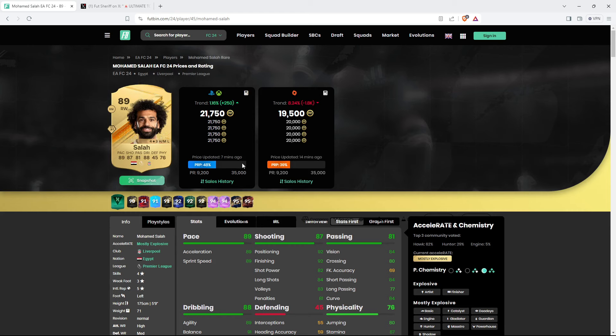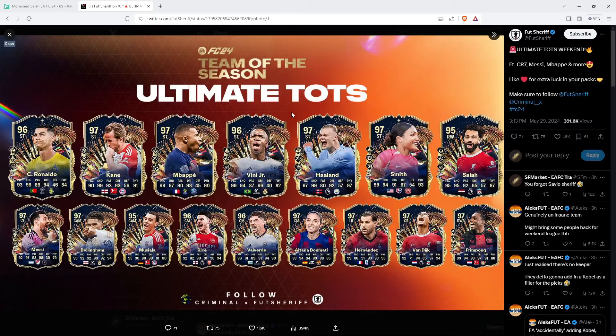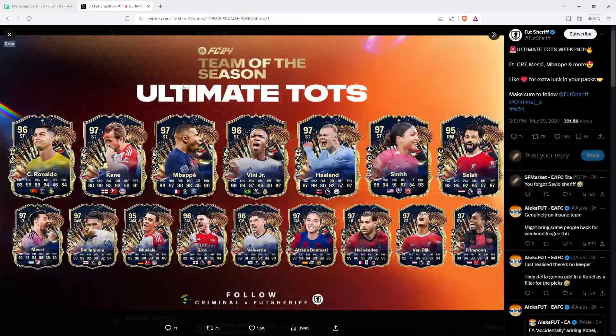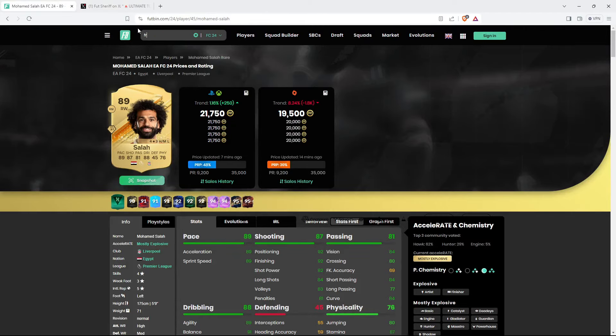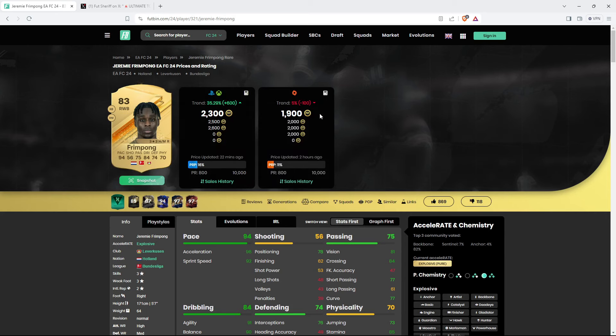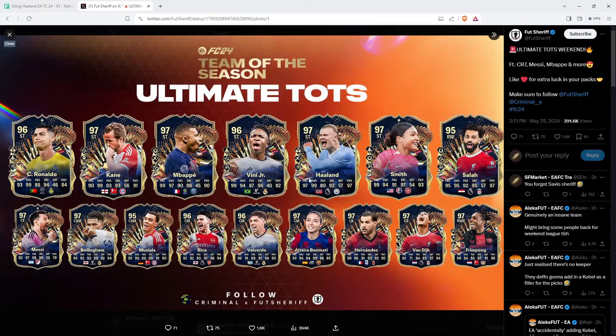Buying Van Dijk now is higher risk, but target price is 22,000 on console and around 20,000 on PC. For Salah - from 19k a few days ago, he's now at 21,750 to 22,000 coins. My max price would be 21,000 coins flat on console and around 19,000 on PC. The sell time for these cards is next Wednesday, so you're holding about one week. You can take early profit if happy - for example, buy Salah at 21k, sell at 24k on Friday.